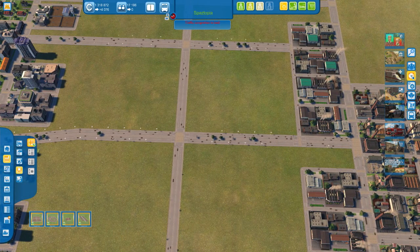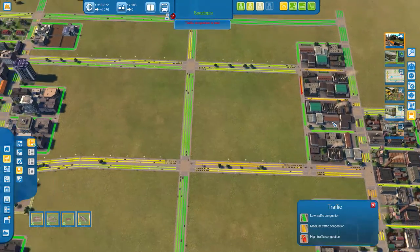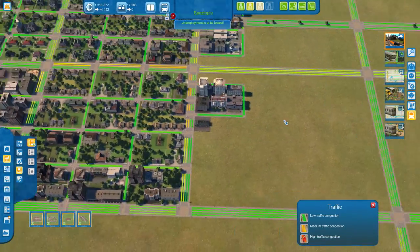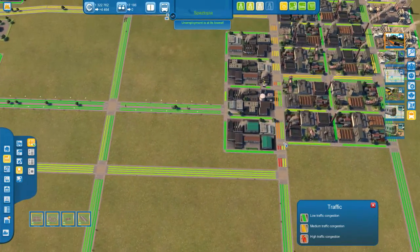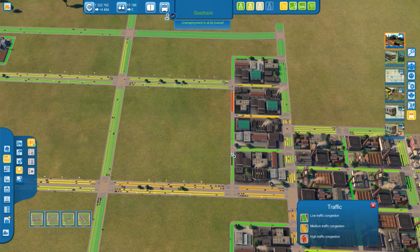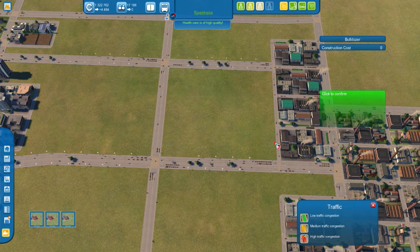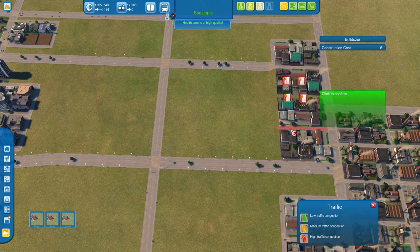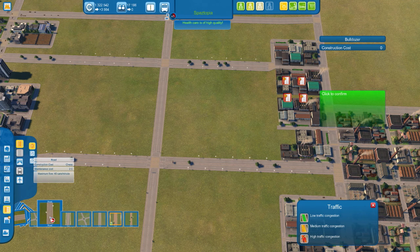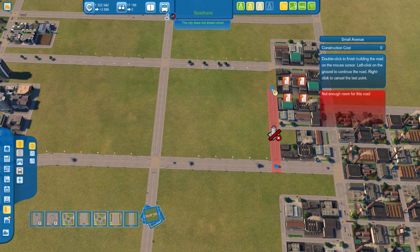Let's have a look at traffic. There are a couple of bottlenecks around. Not too many over there, but there's a couple over this side. I can probably build those roads a little bit better, so let's increase the size of those ones. Let's delete these and put in something a little bit bigger — a small avenue through here.